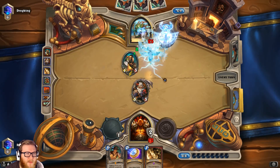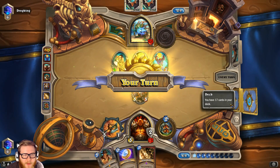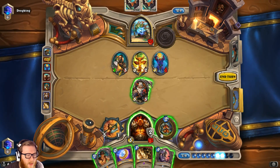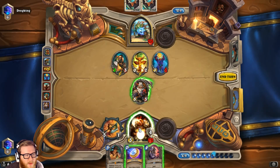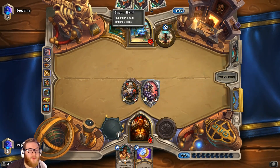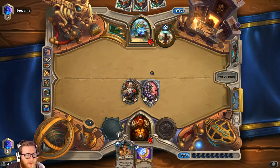He might Rockbiter this — whatever, it's fine. Shield Block would be the best draw; Shield Slam is a start. I still can't get high enough to Shield Slam it — I may have to go ahead and take that damage. But I'll Shield Slam this other target otherwise I'm very scared about being dead. We'll try to play this to stay alive. He's down to two cards and I'm at nine health, which is super scary. A Shield Block would be a good draw — anything that keeps me alive.